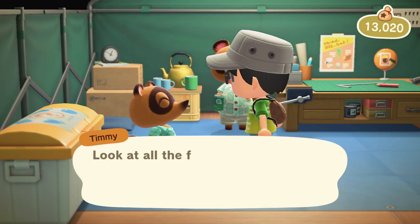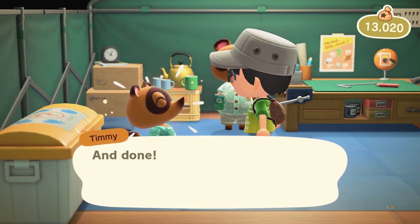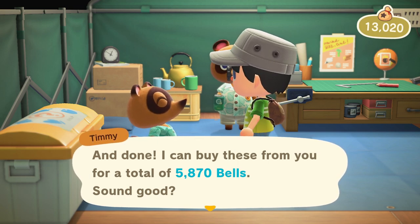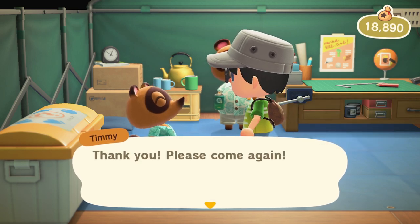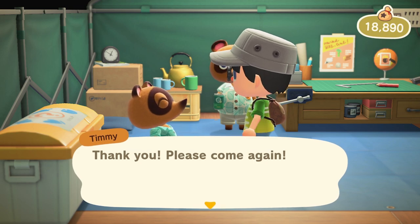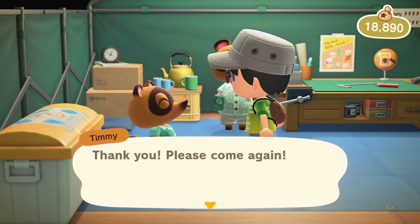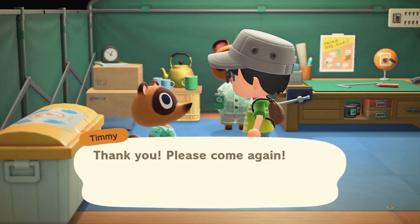Let's go ahead and sell these here and see how much money we get. We got 5,870 bells just for selling the fruit and those weeds, which is a ton of money. And we're already progressing towards paying off the loan on our house so we can add the expansion onto it. You're really killing two birds with one stone — you're going to pay off your tent loan with the miles and get a ton of money to pay off your house loan to expand your house and make it bigger.